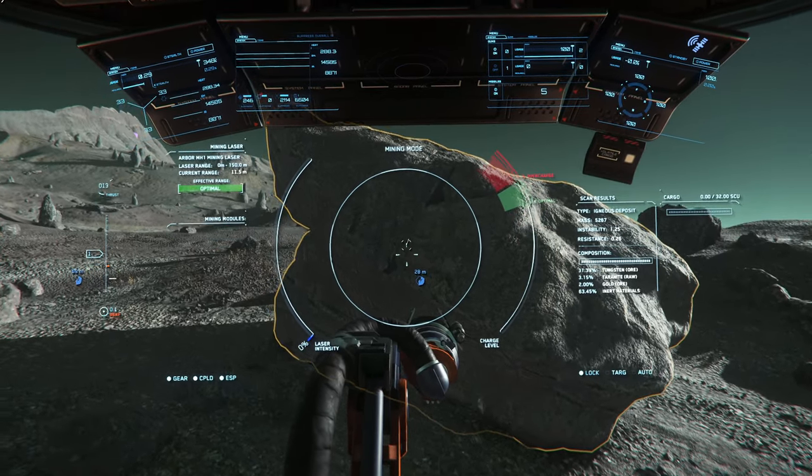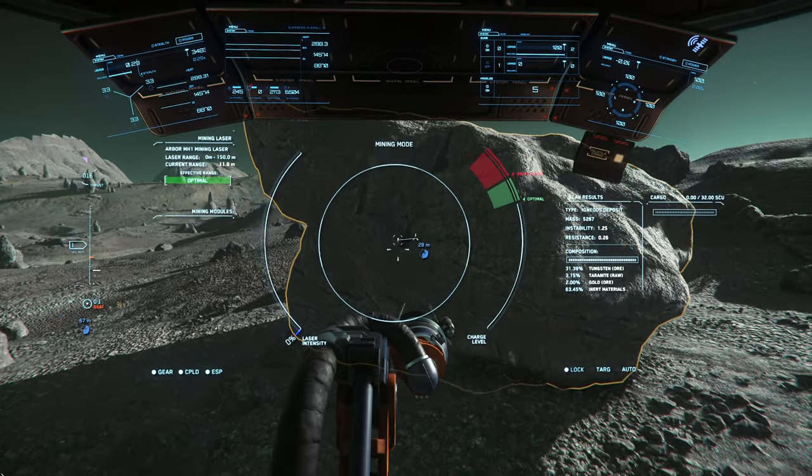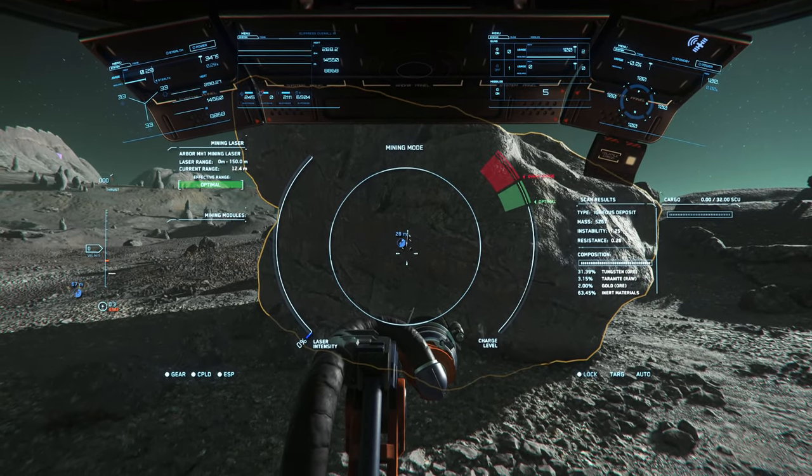Now that we're on the field, we'll use this rock as an example. Notice the instability of 1.25 and a resistance of 0.20.